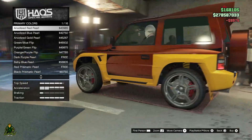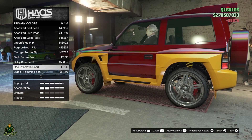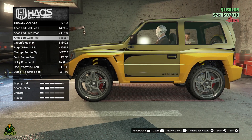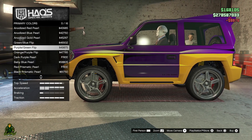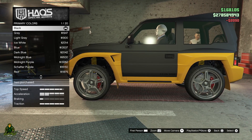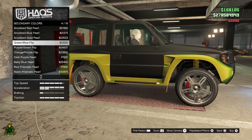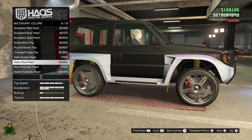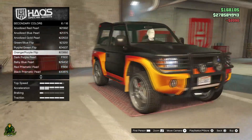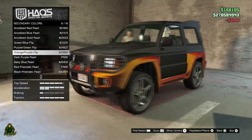Respray — I always go with chameleon but let's see what happens. I actually do not like any of these chameleon colors. I'm gonna go matte black for the primary and chameleon for the secondary — I think it's gonna look good. I kind of like that orange-purple flip. With the matte black it looks pretty solid, it's got a good vibe to it.